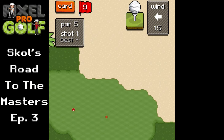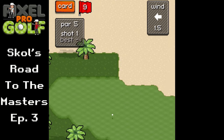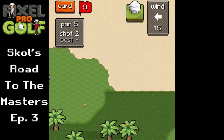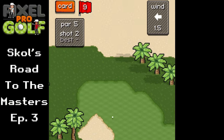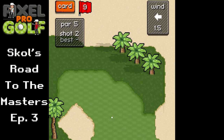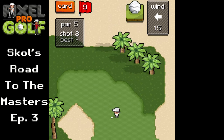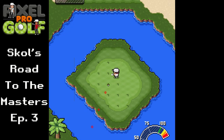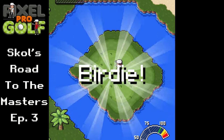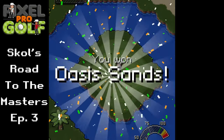This hole is a par five. I put a little too little power on the tee shot but we'll be okay — really as long as I get a par I should win. Play that onto the second fairway and then onto the green, get it nice and close hopefully. Going pitching wedge, counter the wind for power, going about 70. It looks like it's in line — the green's gonna carry it down slightly. Tap it in — we get a birdie and we win Oasis Sands, a new course best! Four under par.